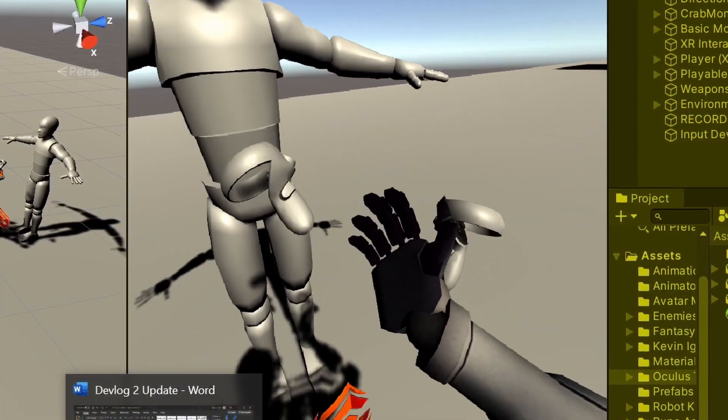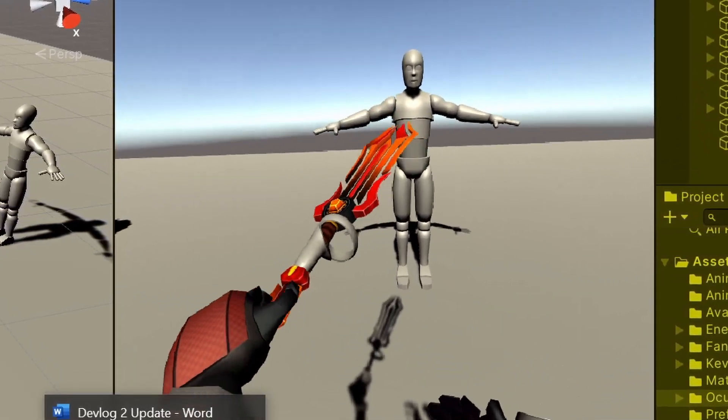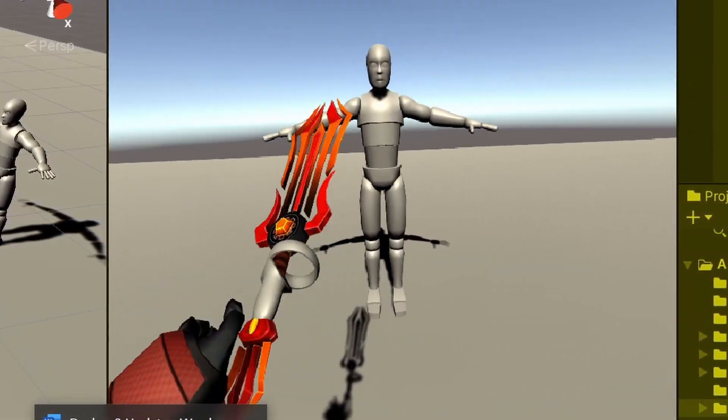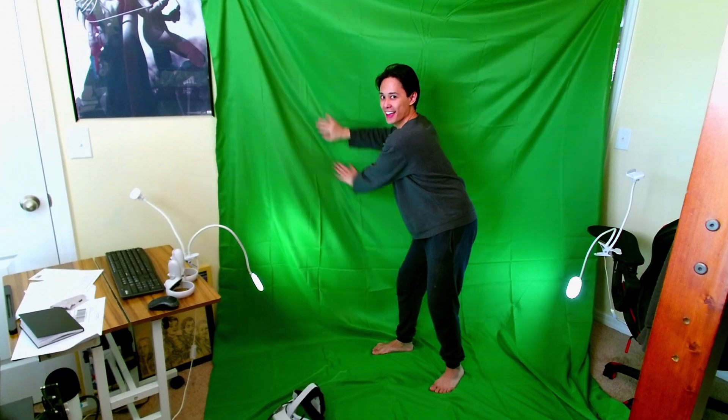I'm currently working on the combat system and pulling my hair out trying to figure out the animations. Why did no one tell me about the animations? But anyway, that's it for today. How do you like the green screen? I think it's a rite of passage if you're a Unity YouTuber. Thanks for watching. See you guys. Peace.